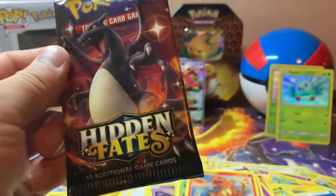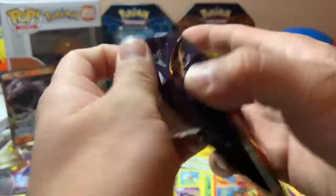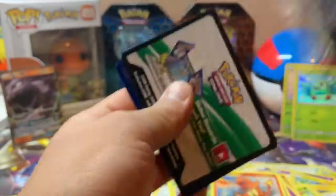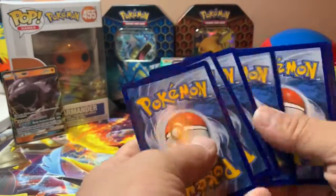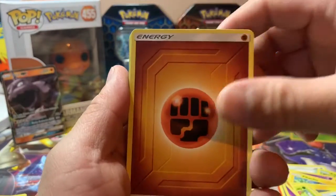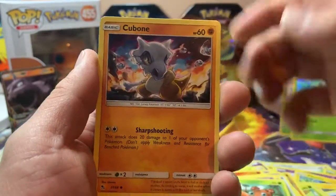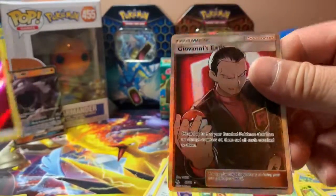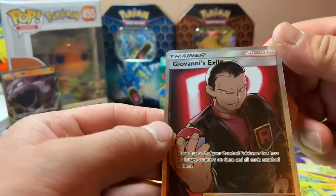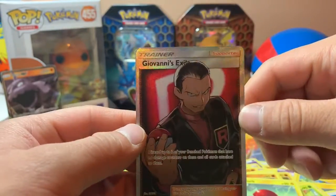Charizard pack. Code card. Energy, Jinx, Graveler, Farfetch'd, Atkins, Koffing, Paris, Cubone, Voltorb, Fairy Energy. And Giovanni's Exile. Nice. I'd probably pull, like, over 20 of these guys as well.